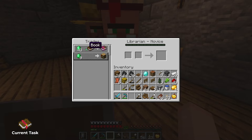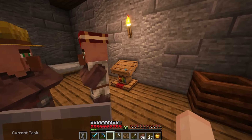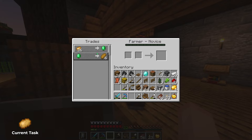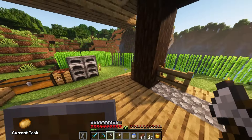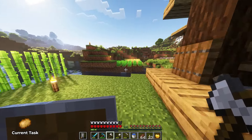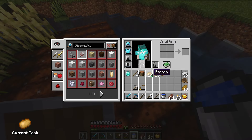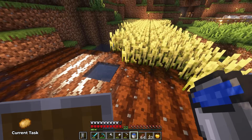Bane of Arthropods 5 — honestly we might just get this since it would be great for our XP farm. But it costs 43 emeralds and our trades don't generate a lot, so we're going to make a massive potato farm. The reason I'm doing potatoes instead of wheat is we can get more than two per plant — we got almost a stack and a half from just this tiny section.